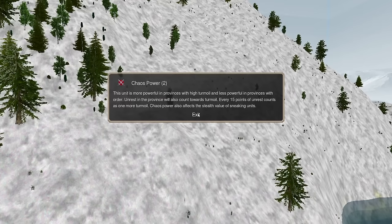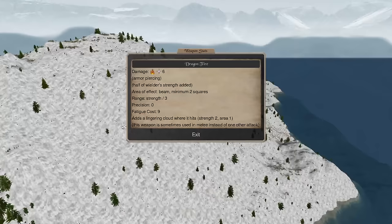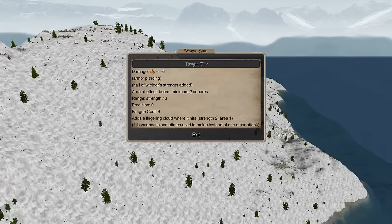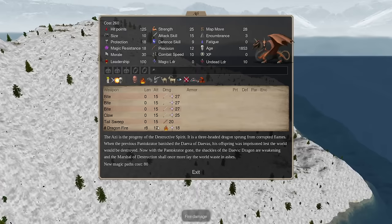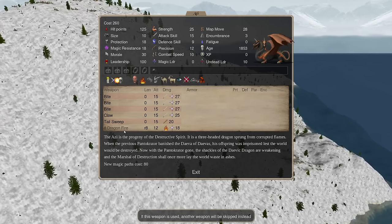With Chaos Power, you could potentially be fighting in a Chaos 5 province and get plus 10 to all stats, putting defense at 19 — that could be crazy. Pretty high protection, a reasonable hit point pool, and then dragon fire. Dragon fire comes in a bunch of different flavors — cold, lightning, acid, plague, or a fear one. And this will just destroy independents and really hurt player armies too.